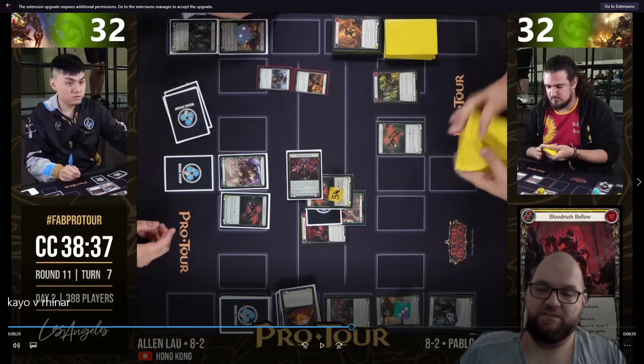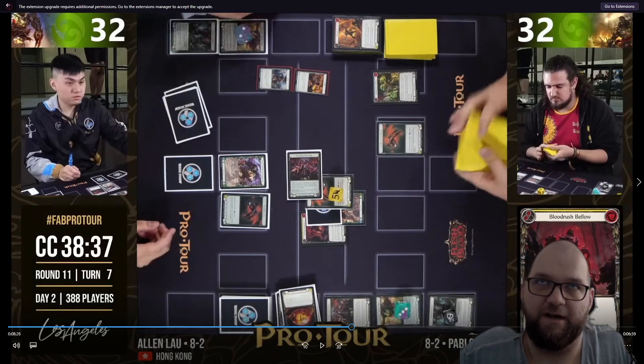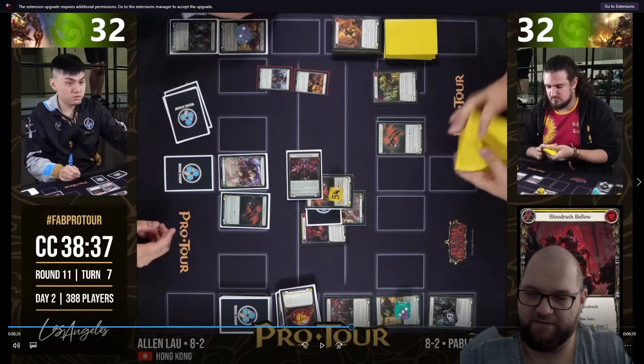Here we see the use of the Flashback. Flashback is one of those cards that is very, very skill-testing. There are situations where you use Flashback and all it does is block two, and other situations where you use it and it blocks five or six damage - more or less a game-winning play. Trying to figure out when to activate it for best value is something you have to learn with Kayo in different matchups.